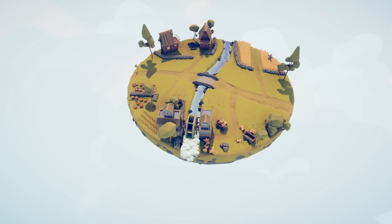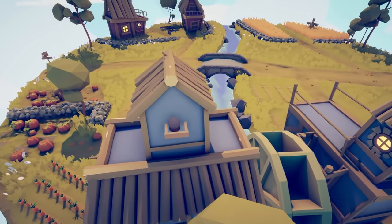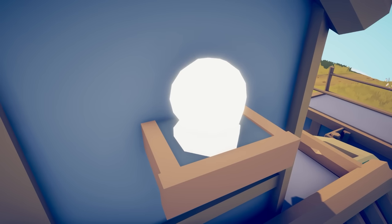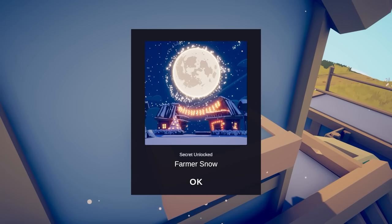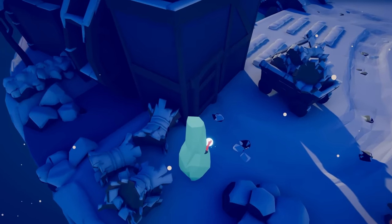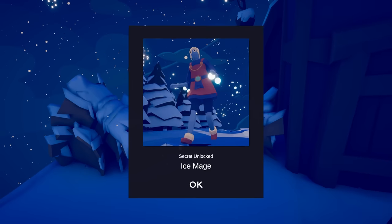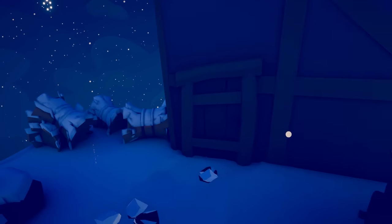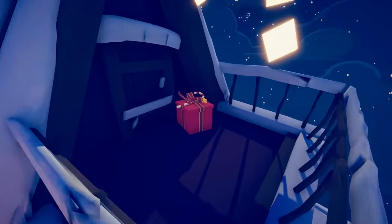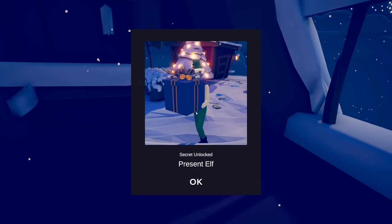To acquire the next secret units, you first need to unlock a secret map. On the Farmer's Map, come to the back of the house and find an object — darkened, sitting on a shelf. This is a snow globe, and inside is a snowy version of this map. On Farmer's Snow there are two secret units: an icicle that stands out like a sore thumb is the Ice Mage, and a red Christmas gift sitting on the balcony unlocks the present elf.